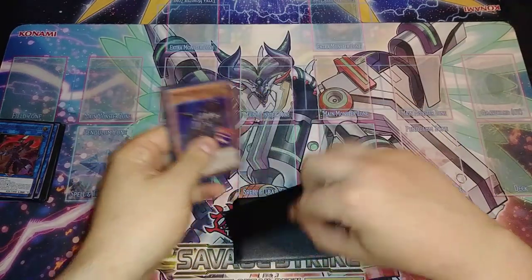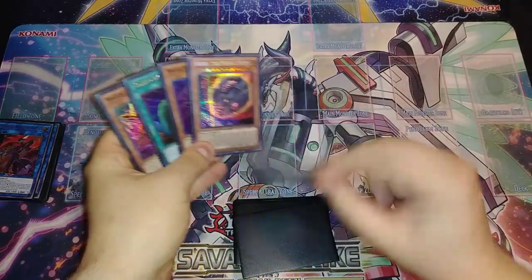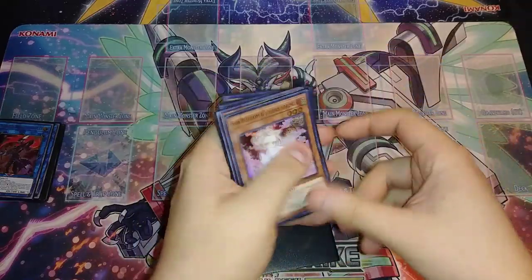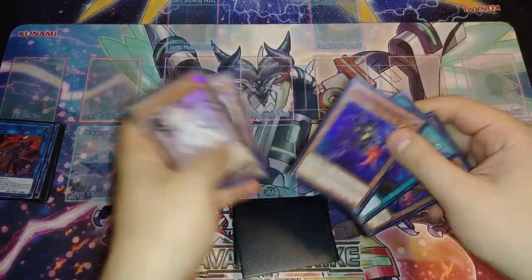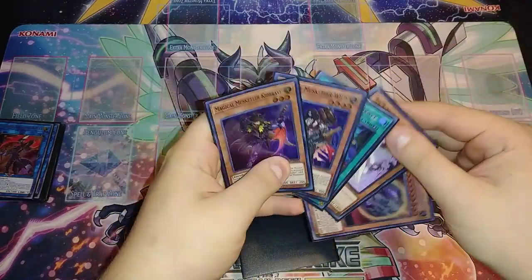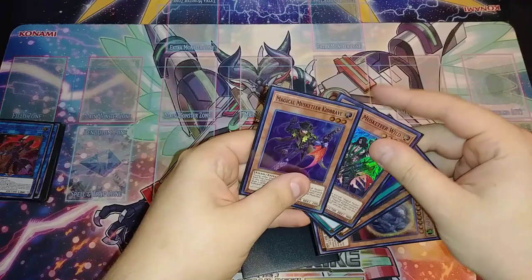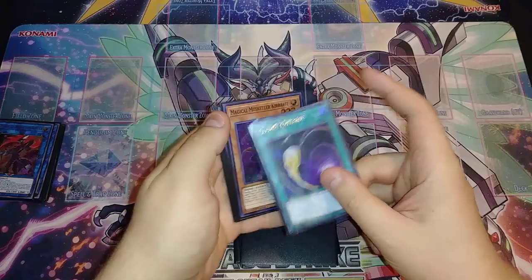Our first test hand is Magical Musketeer Wild, Called by the Grave, Kid Brave, Nibiru, and Ash Blossom. Going first, this is totally fine — we have three negates in hand, Kid Brave to dig deeper into the deck, and something to activate under Kid Brave to discard Wild and draw two more. You can also drop Nibiru and have Ash Blossom ready.